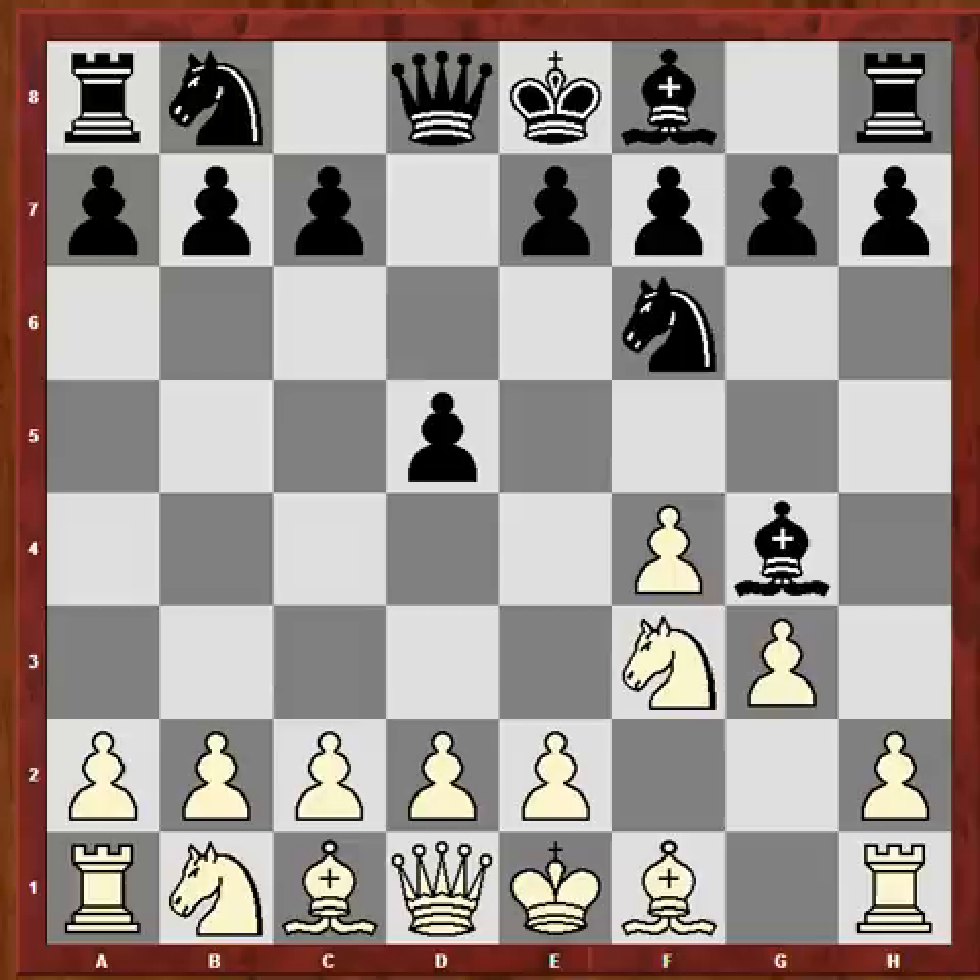After White plays bishop g2, Black would take that off and weaken White's control of e5.